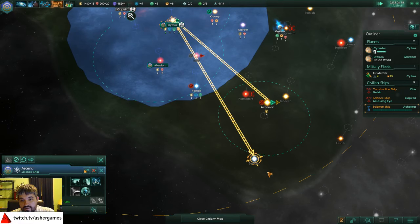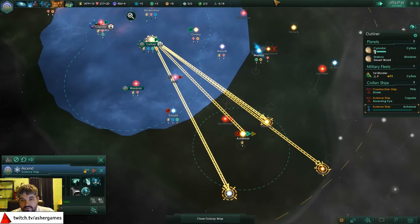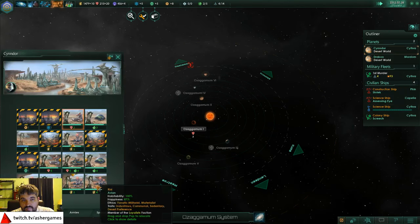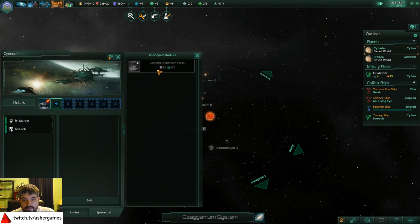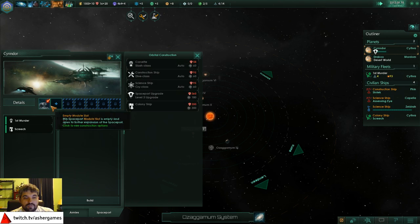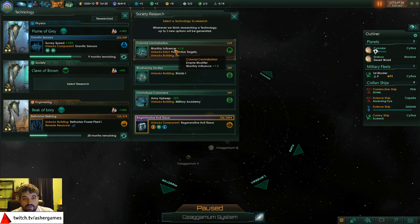Right now we need to figure out if there's another place we can colonize down here too. There are some aliens here. Since we're really starting to get some stuff online, we need to upgrade the spaceport first. We can get the corvette assembly yards. The game is really trying to prod me and say 'hey, you need research.' Monthly influence production targets, planetary capital - that's a good unlock. Regenerative hull tissue will take forever. Military academy's not bad, but we're going to do this.